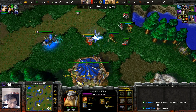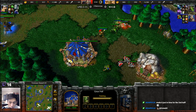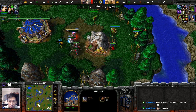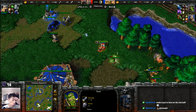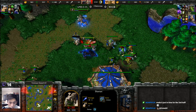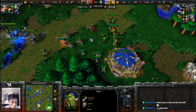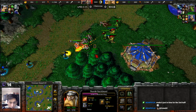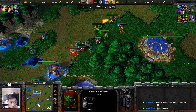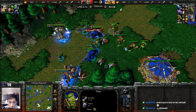Mountain King coming in from the north — no Storm Bolt yet. Raiders and other units are trying to engage. Footmen getting damage onto those Peons as they mine. Mountain King goes ahead and Storm Bolts down that one Shaman. Peons are transferred back. Double Forest Troll Berserkers added in. 15 Sway finds a way to use all that bonus gold — still in no upkeep at 41 supply compared to 54.